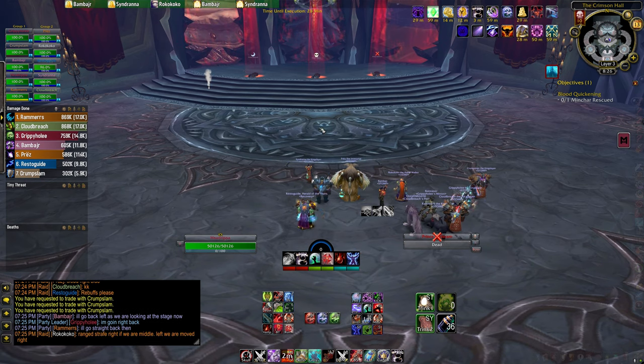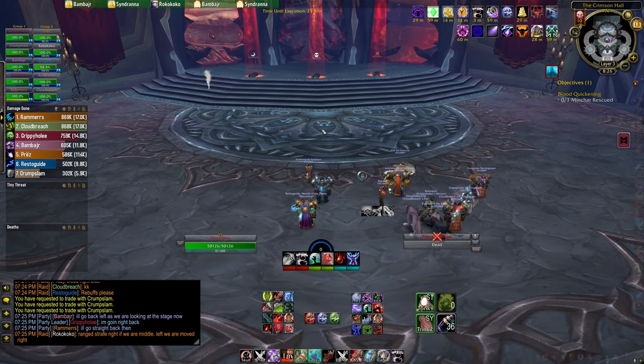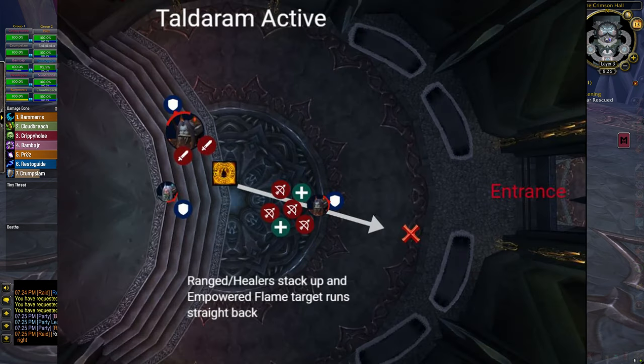Everybody understands the fireball mechanic, right? You have to run with the fireball. Ranged stack up, melee in between the boss and ranged — obviously on the boss. When it comes out, melee run for a couple ticks, then run back to the boss. Person at ranged has gotta run away from the group. Crump, you need to tank them facing the back of the room so we can be behind the boss to soak the fire orb.